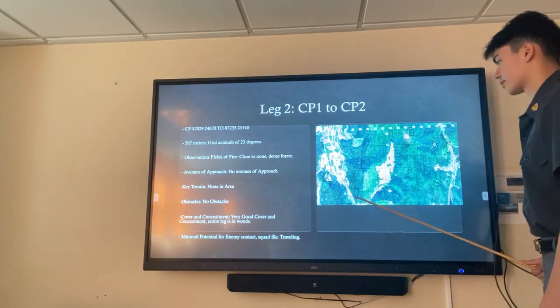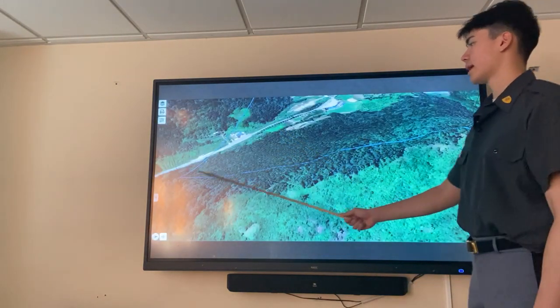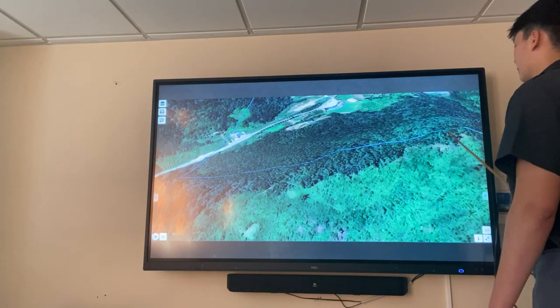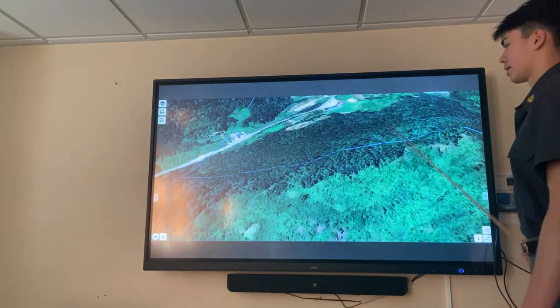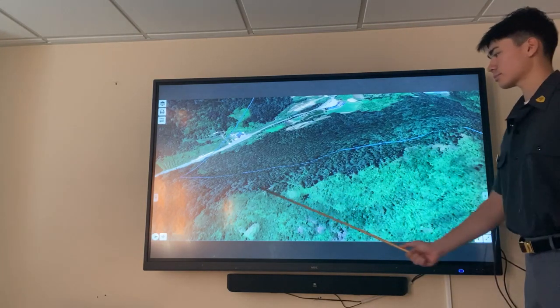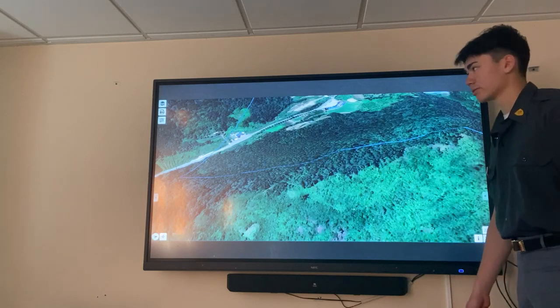Here we can see the movement from checkpoint one to checkpoint two on a 3D map. We're starting at checkpoint one and going up this hill to the top of the hilltop. We can use the lack of trees here as a handrail to make sure we aren't going too far right or too far left.